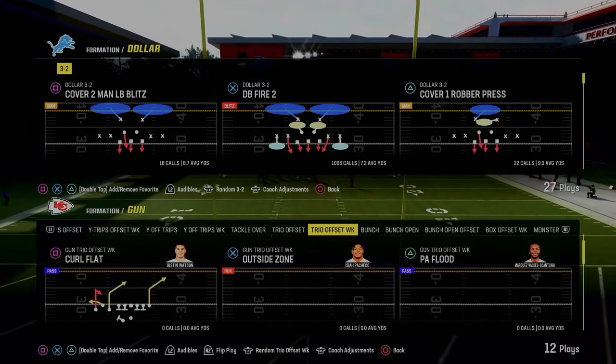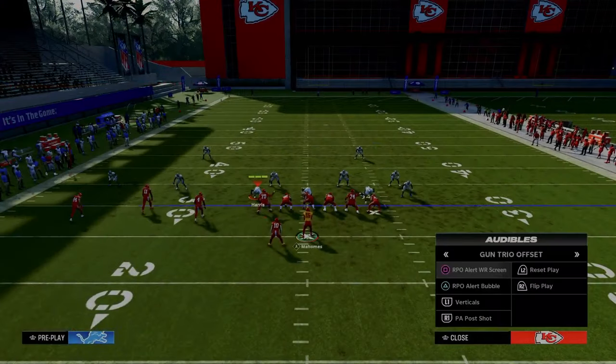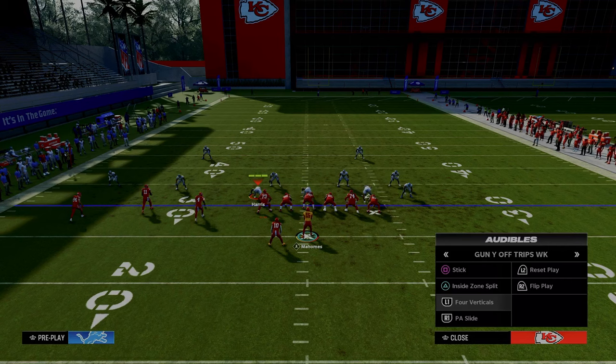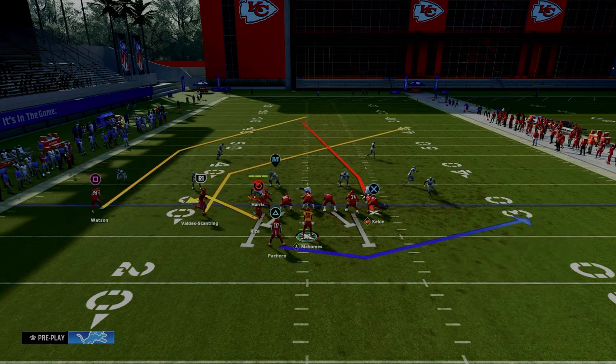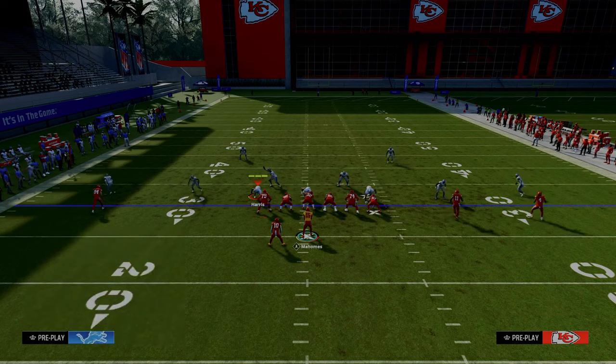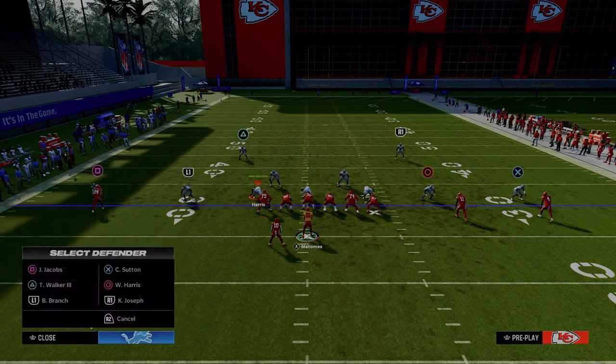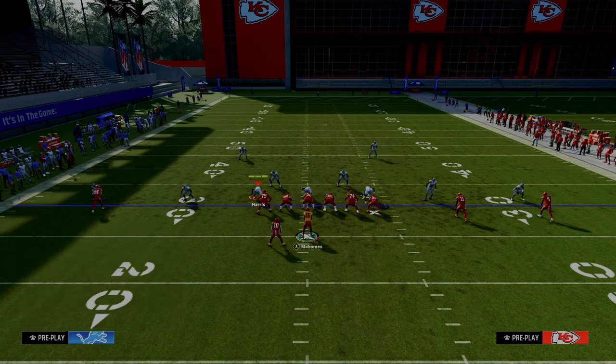At this point you might be wondering what to do if you're on the left hash and want to attack the right hash with simple audibles. What I like to do is audible into the Y Trips formation — specifically the Y Trips Offset Week. This is a formation that Cole Boats made famous last year because of the motion halfback swing. There are a lot of things we can do off of this.